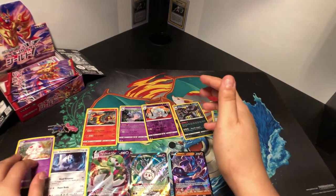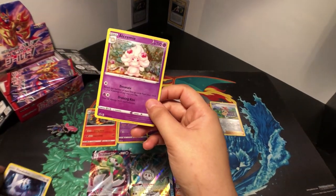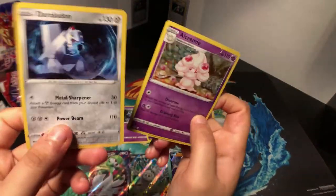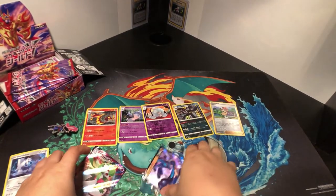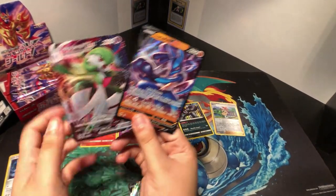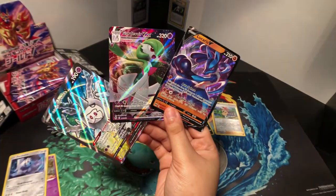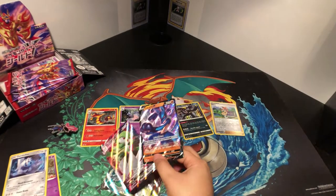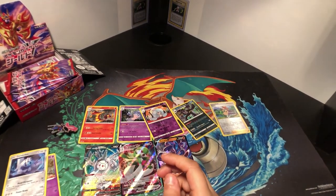Alright, so that was the Champion's Path mini boxes with the gym badges. Three really good pulls, I would have to say. Really good pulls. No Charizard, but that would be a miracle, so. See you guys in the next one. Thanks.